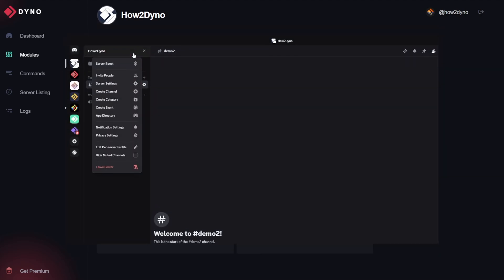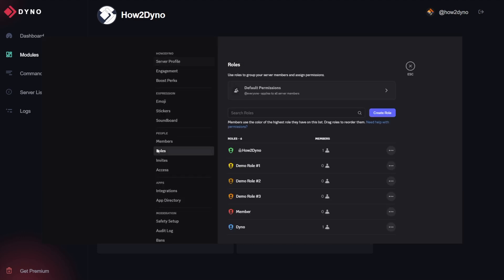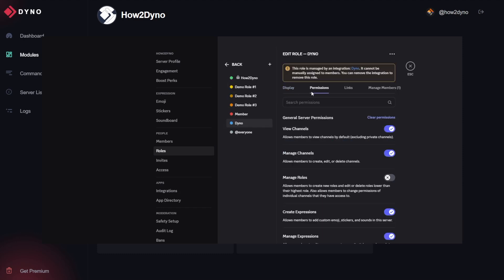A few quick things to ensure the Autorolls module functions correctly: you need to ensure that the Dyno role has the manage roles permission enabled, and you also need to make sure that Dyno's role is above the role you would like to assign. If you're missing either one of these, you may experience issues with the Autorolls module.